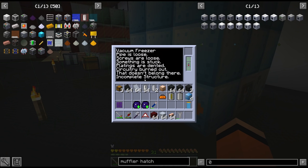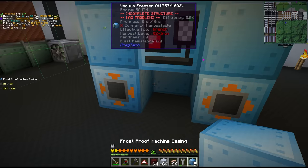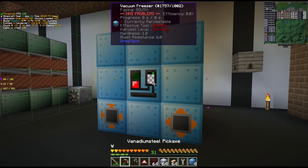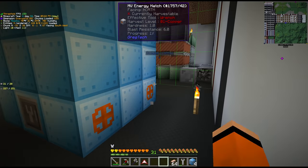Do we have a multi-block? Incomplete structure — is this on the wrong block maybe? There we go, we've got a vacuum freezer. We got some maintenance to do as usual, and we also have to power this thing.